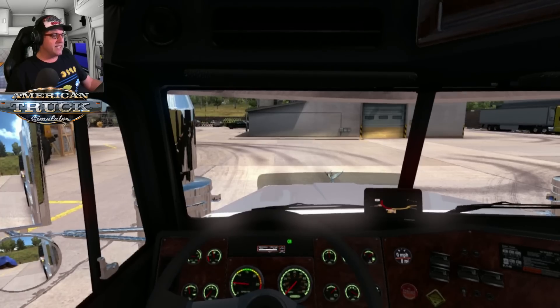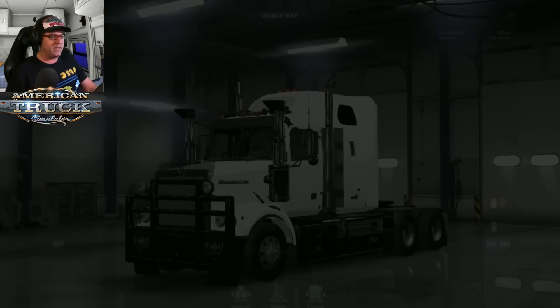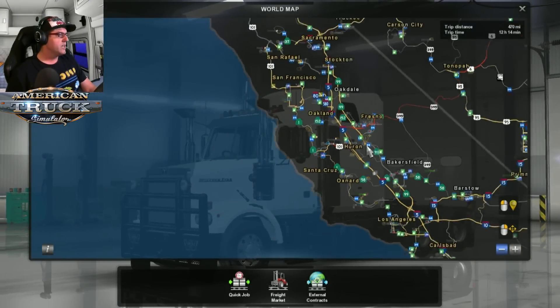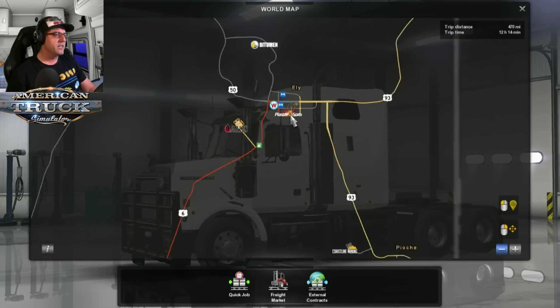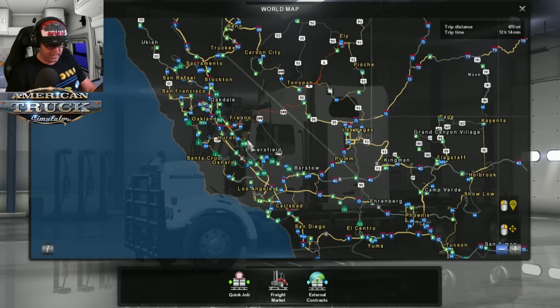Let's get on the road. Today we are going from Santa Cruz all the way over to Ely in American Truck Simulator. There we go — not too long of a drive.